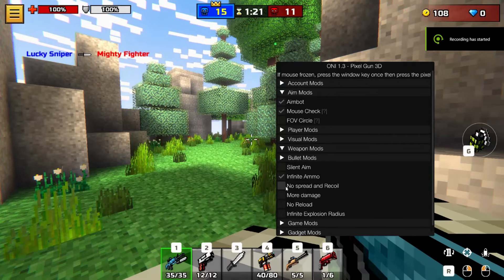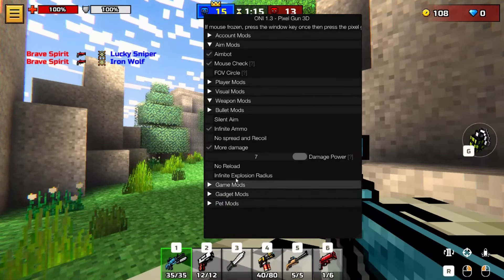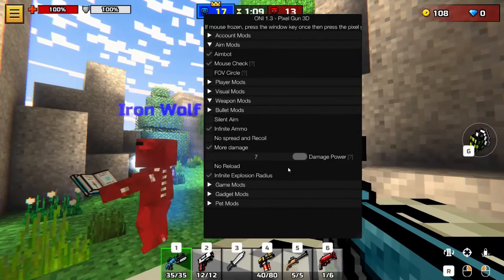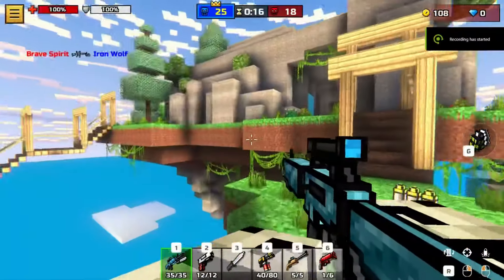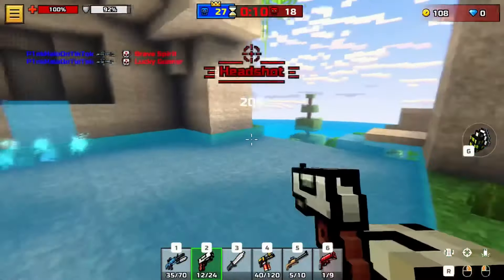Since I'm a low level right now, I just put more damage, just increase it because why not. Let's do the explosion radius too since I got that fixed. As you can see, aimbot works — it's pretty nice. It's kind of OP.